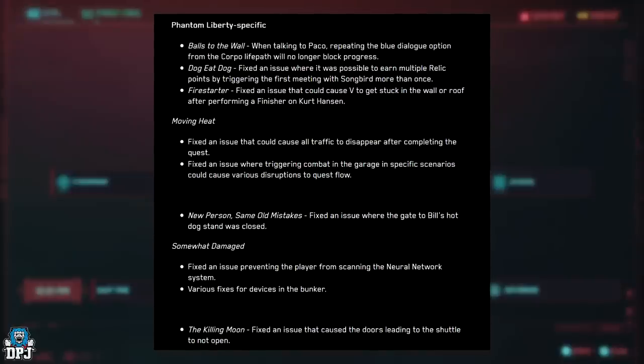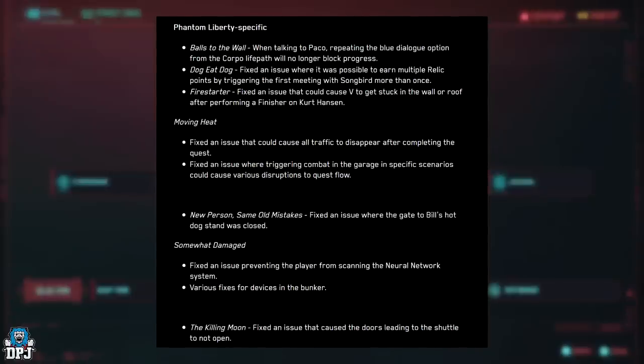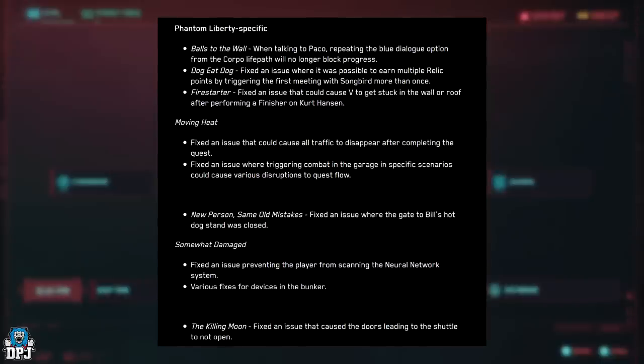'Fire Starter' — fixed an issue that could cause V to get stuck in the wall or roof after performing a finisher on Kurt Hansen. 'Moving Heat' — fixed an issue that could cause all traffic to disappear after completing the quest.